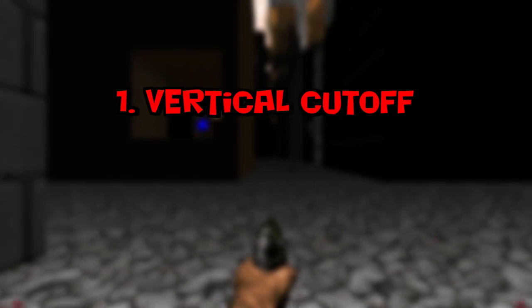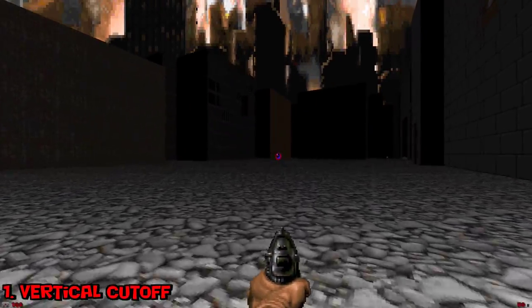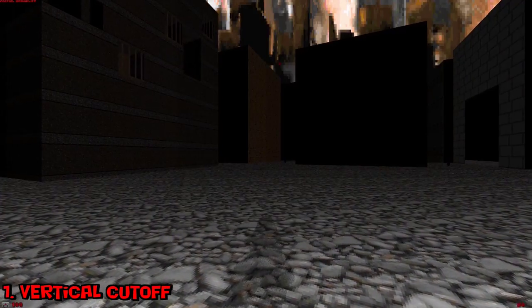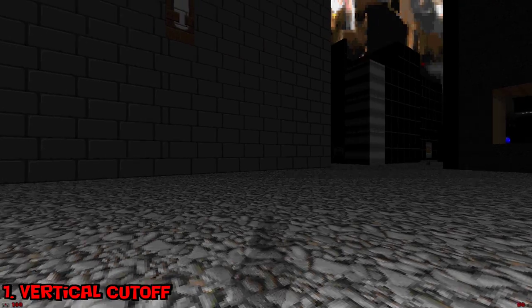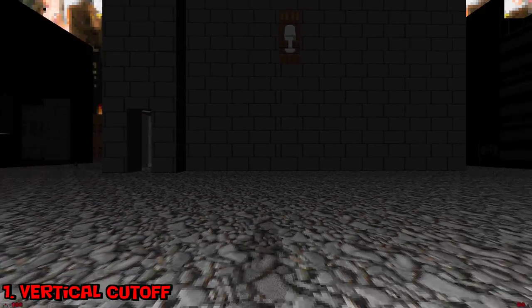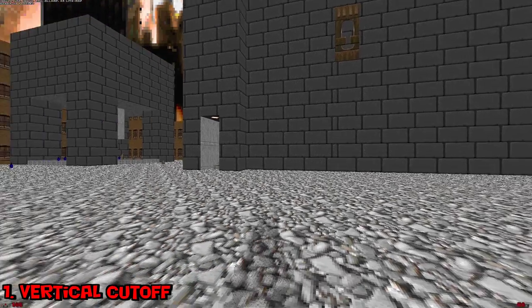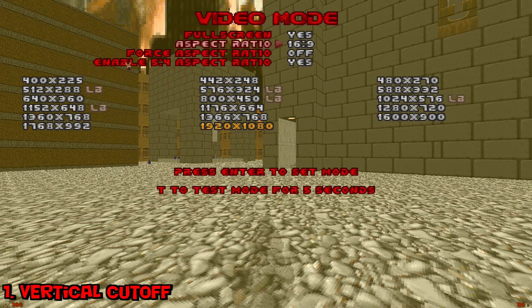Number one: the vertical cutoff. You probably never realized this — I didn't either, well nobody did, at least nobody who is actually playing the game instead of gluing their eyes on the screen. But when becoming invisible, there is a row of empty pixels between your weapon sprite and the screen border or the status bar respectively. It is more notable with reduced resolutions because the pixels get bigger, including that nasty row of nothing.